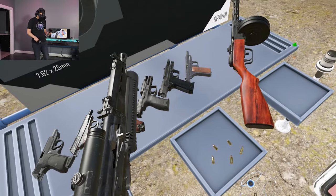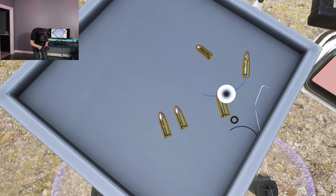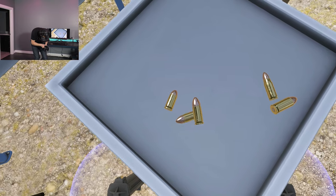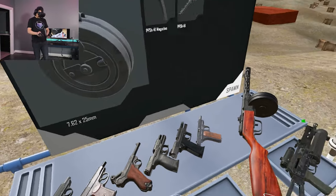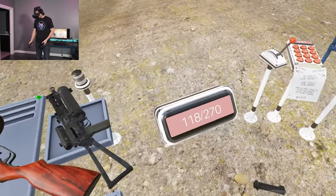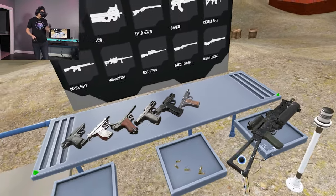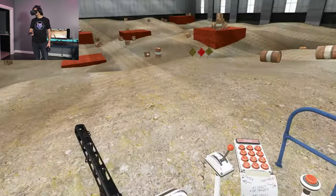Why did I bring all of these rounds out? Really just to show you the sizes and how they're very similar. This is .45 ACP, 7.62x25mm Tokarev, 380 ACP, Makarov, and Parabellum. You can see they are very similar looking. But you don't want to fire the wrong cartridge through the wrong gun because you're going to have headspacing issues. I actually wouldn't mind seeing somebody fire a 380 ACP through a 9mm just to see what happens — probably nothing bad, but someone ought to do it for science.